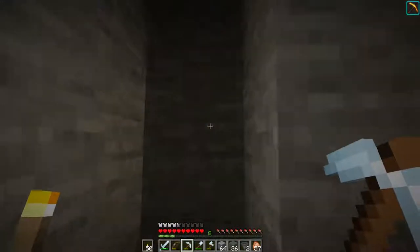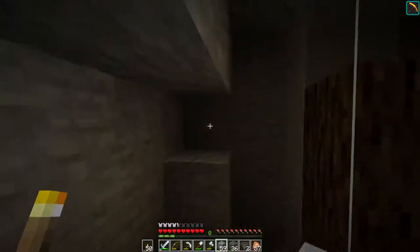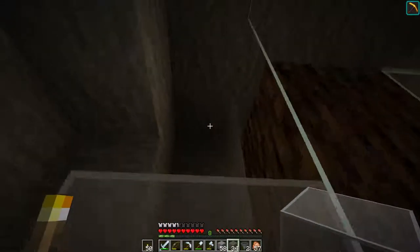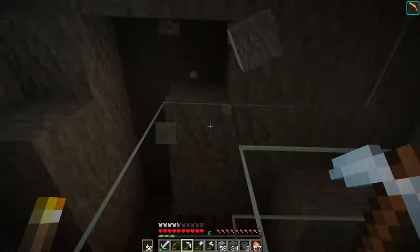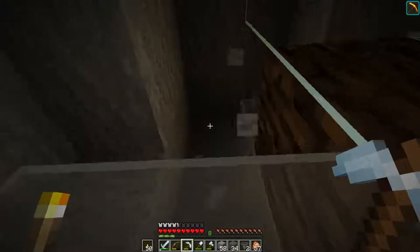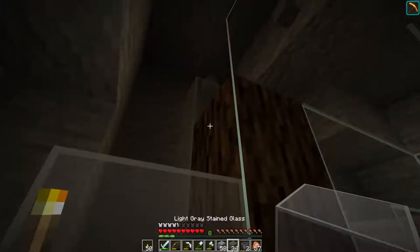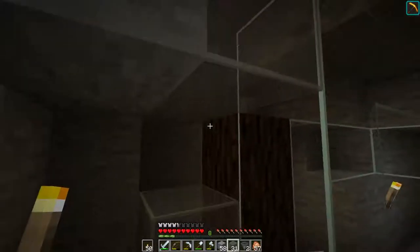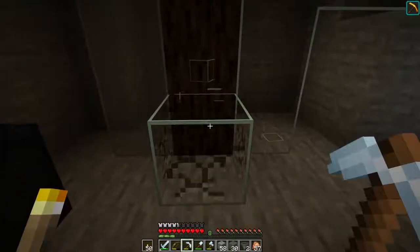Don't necessarily know if you're gonna be able to see that — probably not. That's gonna be straight wall, and this is going to be gray glass. I like the gray glass, that was a good decision. And then I'm gonna leave these two open because we're gonna have to dig that tunnel.